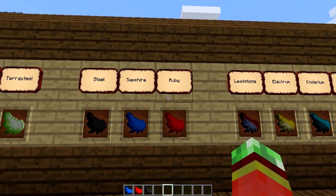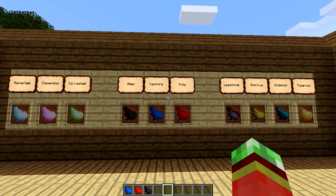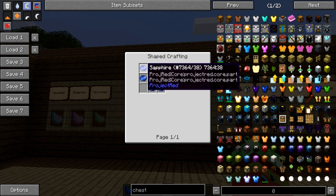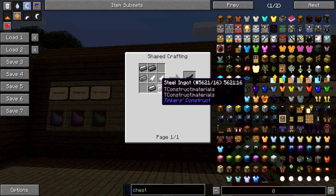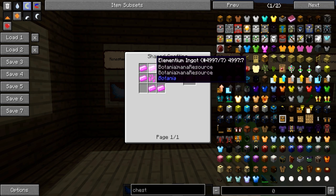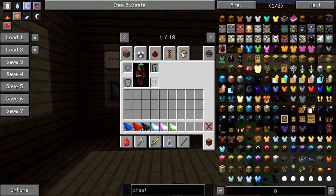We've also got Steel, Sapphire, and Ruby wings — pretty much every mod that has these materials registered will allow you to make these, such as Sapphire and Ruby in Project Red, and Steel from Mekanism or Tinker's Construct. Sapphire Wings are made using Sapphires and Feathers, Ruby Wings using Rubies and Feathers, and Steel Wings using Steel and Feathers.